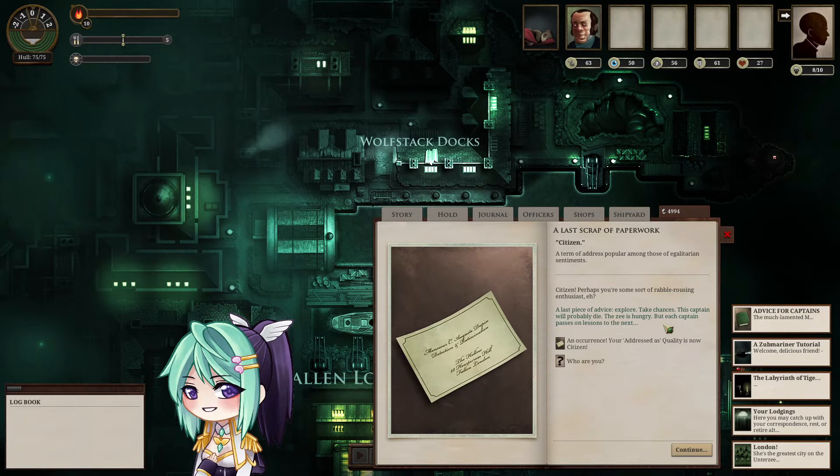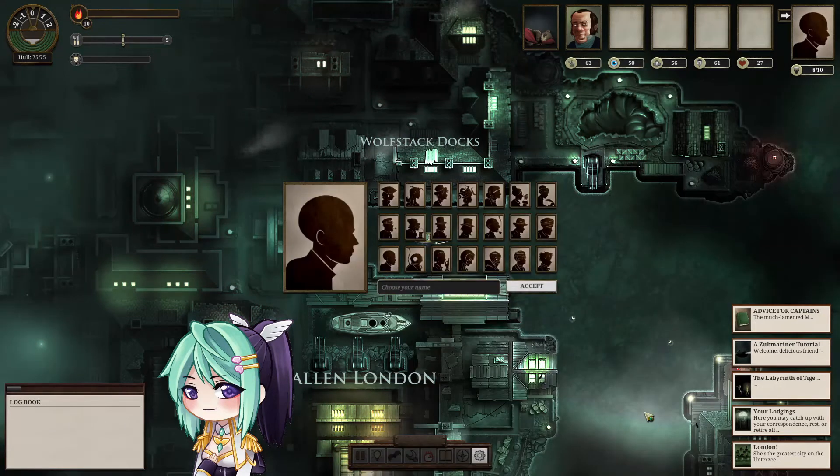A last piece of advice: explore, take chances. This captain will probably die. The Zee is hungry, but each captain passes on their legacy to the next. No — you don't get it. I won't die this time.